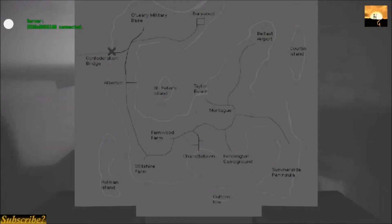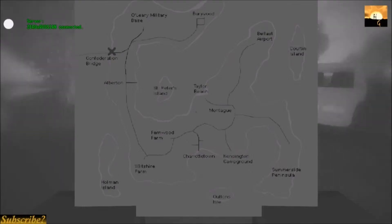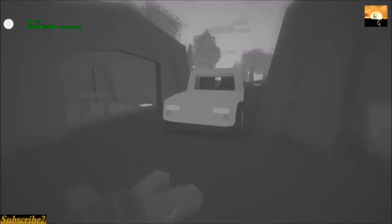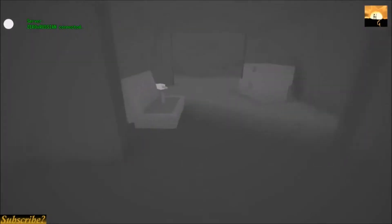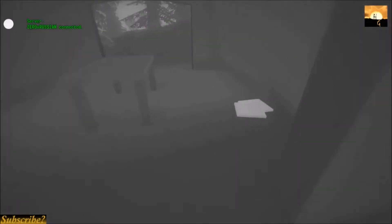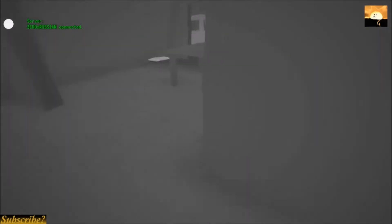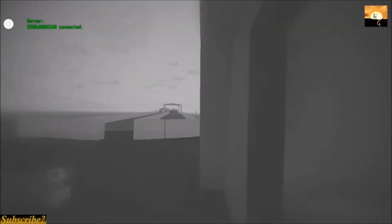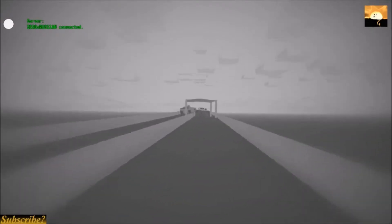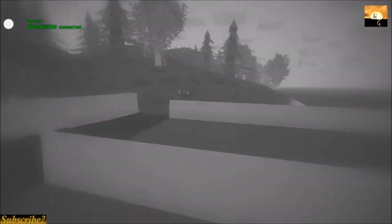The next location is Confederation Bridge. As you can see on the map, it's where the X is. This location has mostly medical supplies — it has medical tents, comes with ammo, an occasional sleeping bag or a cot. You'll find medical supplies like cloth, and you can craft that into rags. On the far side of the bridge over there, you can find work lights, saws, hammers, stuff like that.